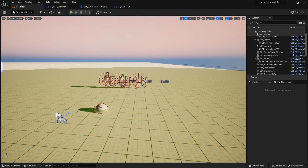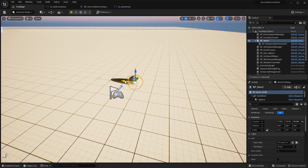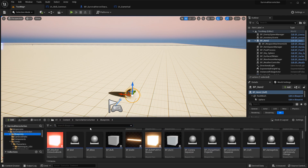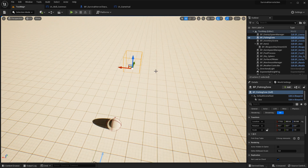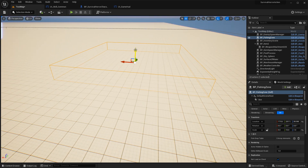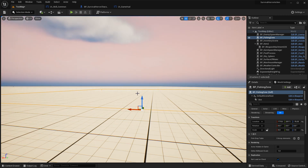I'm going to delete this. Yeah, we need a fishing load and we also need a fishing drone. Here is your fishing drone — you can make it big or small, whatever you want, like this.